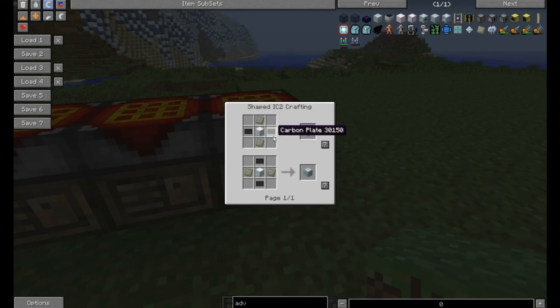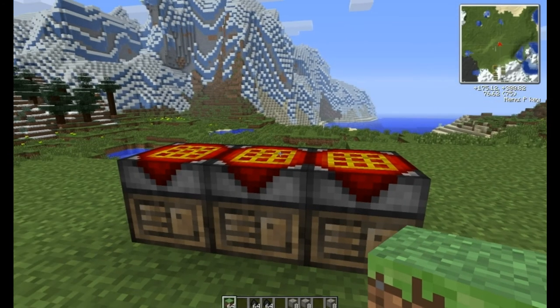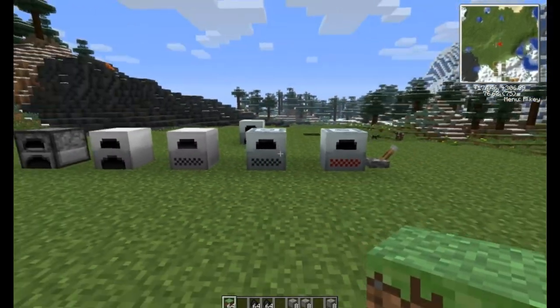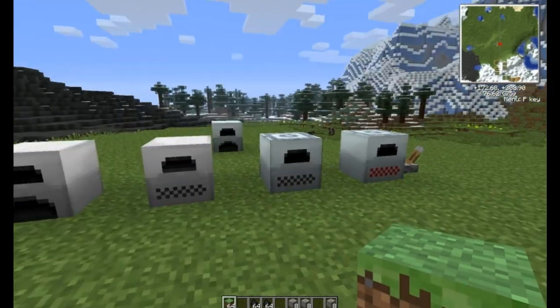You're going to need advanced alloy, carbon plates, and a machine block. Carbon plates are easy enough to make; advanced alloy requires a few machines — a compressor and a rolling machine — but once you're up to this point in the game, that should be pretty simple. So there we have it: a quick explanation of furnaces.